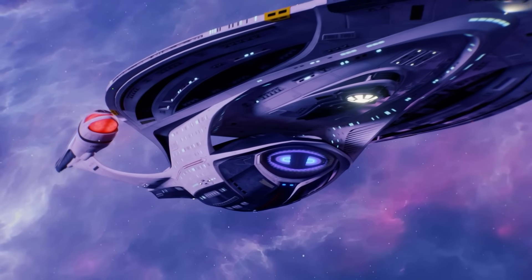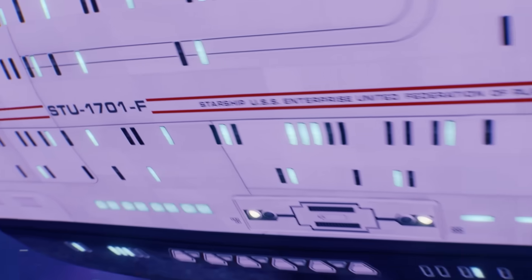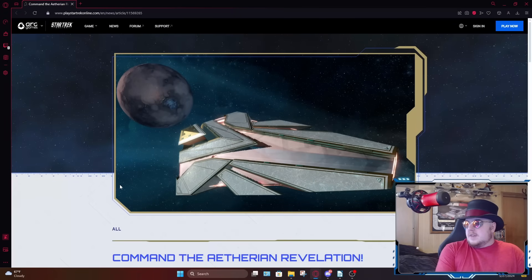The first playable Aetherian ship has just been announced by Star Trek Online, so let's take a look. Here is the first Aetherian ship that is going to be playable in Star Trek Online. They're calling it the Aetherian Revelation, and it looks cool. It's very pretty — it very much has that elegant Aetherian aesthetic.